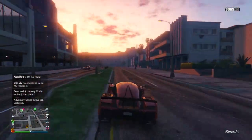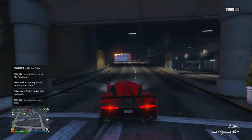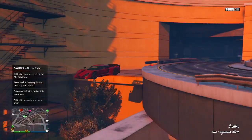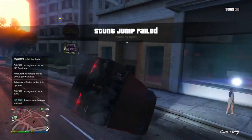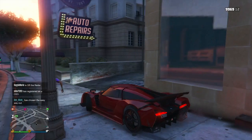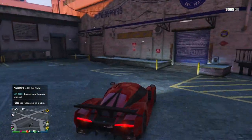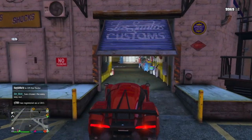And another thing about this vehicle: it's only the second Overflod car we have in the game — the Entity XF and then this one, the Autarch. So as far as brands go, this is a pretty rare vehicle to see in online, which might be really cool. And if that's something you value — brand loyalty or brand rarity — this could be a really cool thing about the Autarch.